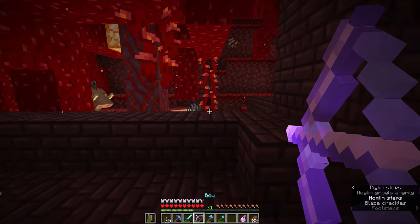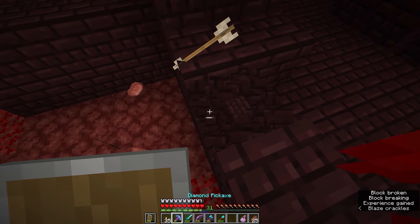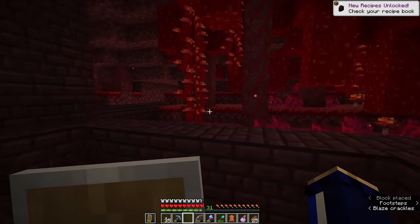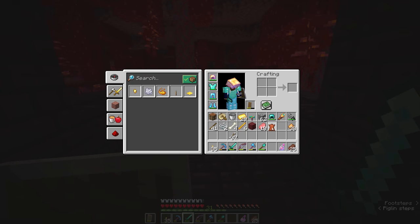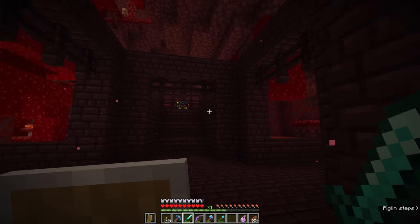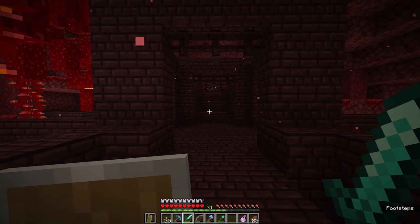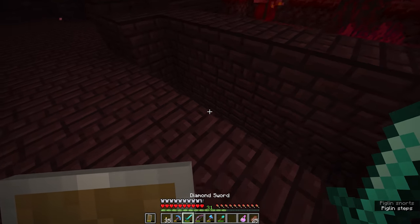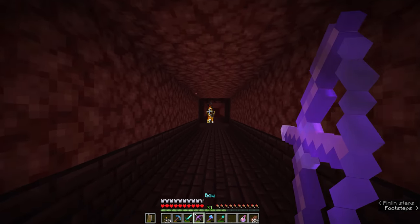Luckily the proximity of the fortress walls is keeping me safe from some of the hoglins attacking from the crimson forest, but it's worth making sure we defend this area while trying to take down these blazes. So far we're making pretty good progress — we have six blaze rods now, having killed about 20 or so blazes. If we step out of the range of this spawner, you'll notice the spawner cube goes dark and it won't spawn any more blazes.